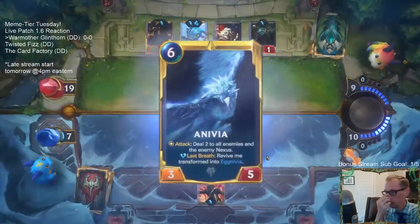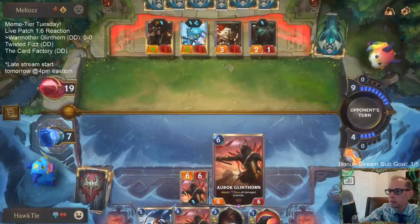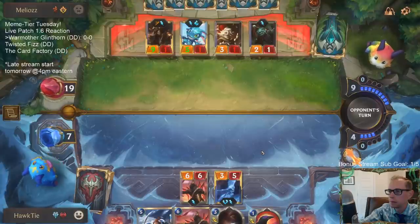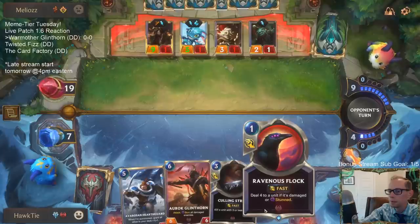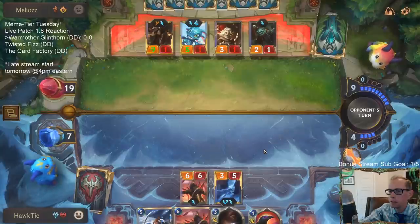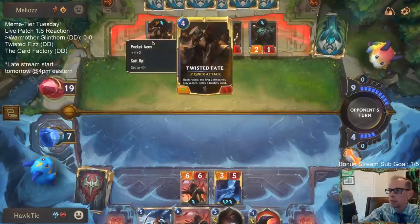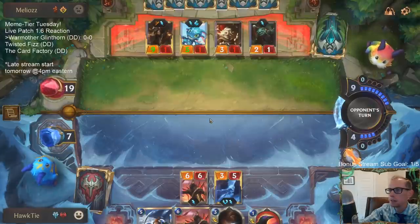Putting Glinthorn into play — War Mother Glinthorn. Stun all the damaged stuff. Shunpo would be a great draw, being able to attack again. I'm not mad at this Ravenous Flock — should help us take care of that thing.